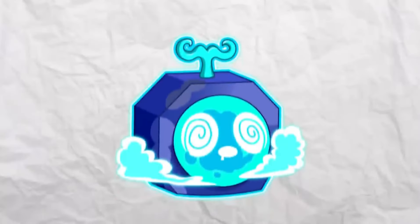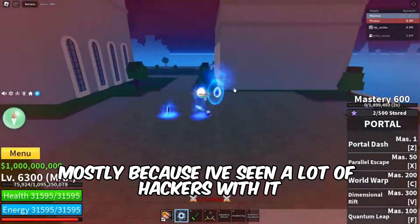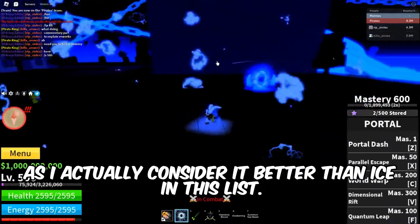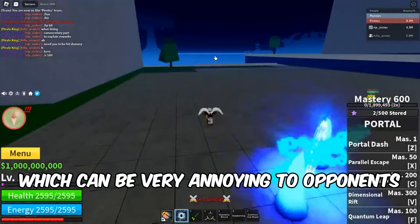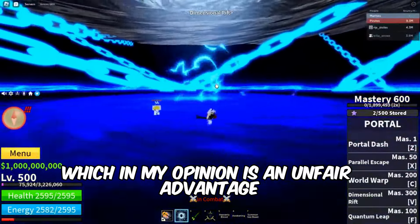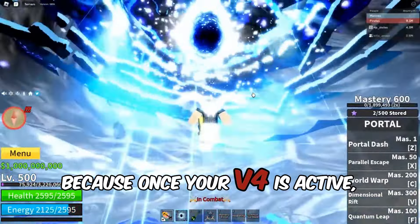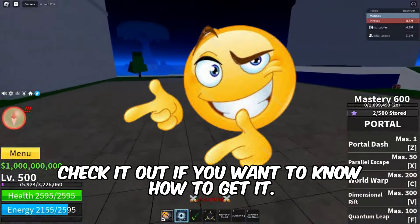Our number 2 pick is the Portal Fruit. I will be real with you guys — I don't like this fruit, mostly because I've seen a lot of hackers with it and it seriously annoys me. This fruit is already brain dead as it is, why hack with it? Anyways, I consider it better than Ice on this list. The Portal Fruit is mostly spammable. You have the Parallel Escape, which can be very annoying to opponents as you can basically escape their combos any time. It even has its own dimension, which in my opinion is an unfair advantage. This move is considered the most annoying move in the game, and when paired with the Ghoul Race, you become the most irritating person on the map, because once your V4 is active, you basically have no cooldowns anymore. I made a video about getting the Ghoul Race — check it out if you want to know how to get it.